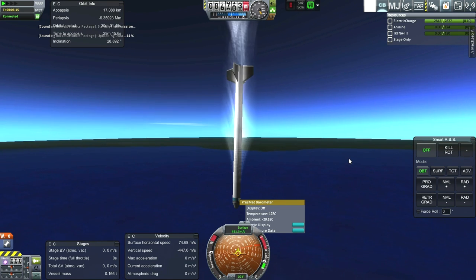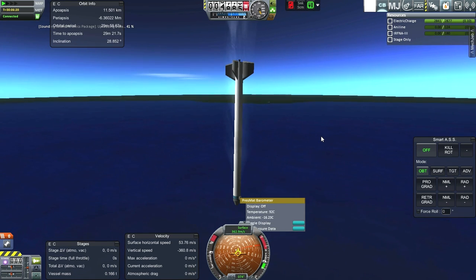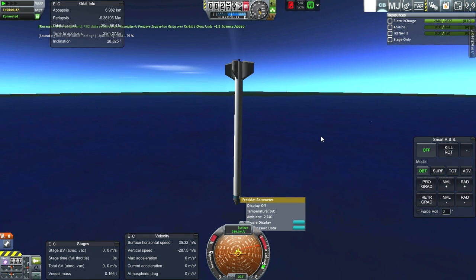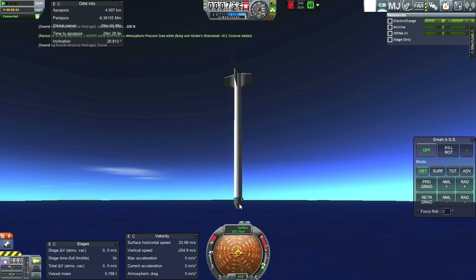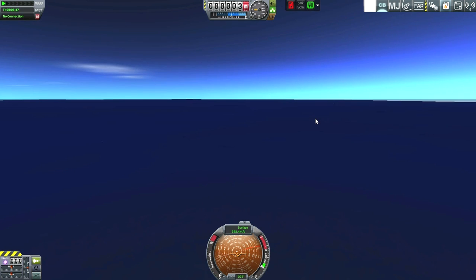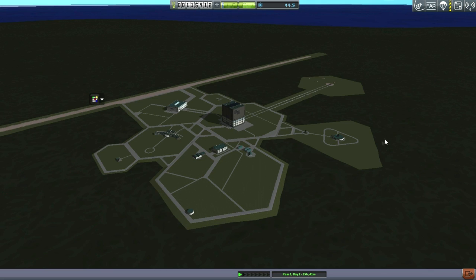Transmit. Still in line of sight — we can actually see the KSC from here. Terminal velocity helping here. I guess we got that data. Definitely the wrong biome, no point doing that. No big splash this time, just evaporation. Let's go back to the Space Center. And so with that, thank you for watching. If you enjoyed this episode, please press like. If you have any comments or suggestions, please leave them in the comments below. I'll see you next time.